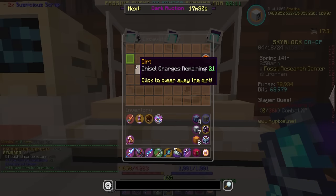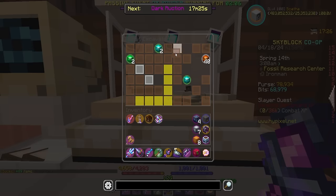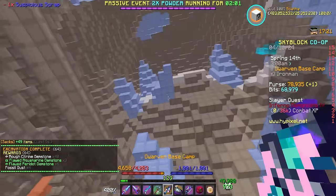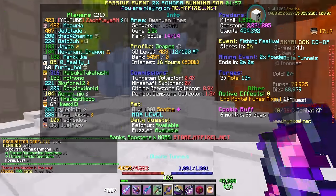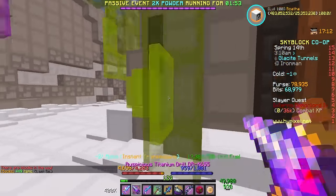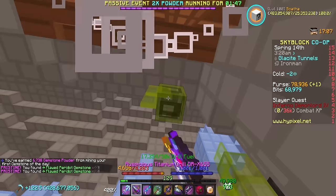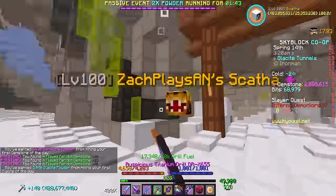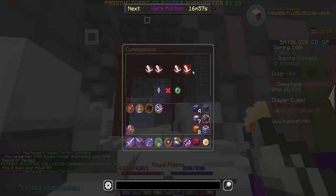This is our last piece of scrap. We have two minutes left in 2x powder. Right after this, I need to basically go ahead and do my daily commissions as fast as possible. We're now up to 450,000 powder — we had 35,000 when we just started. So quite a sizable amount. We also got our gemstone powder buff for the day. Let's go ahead and break a piece of this really quickly. We need to do as many commissions as we can.